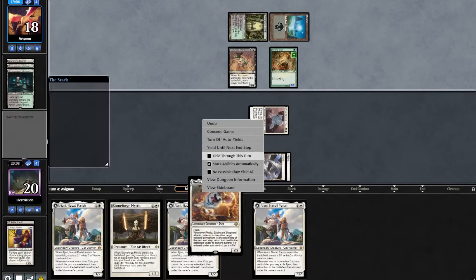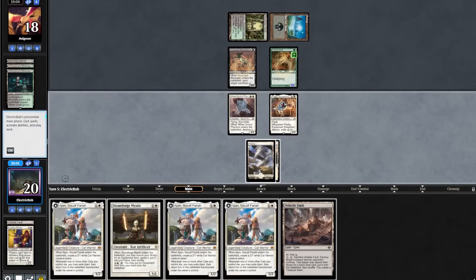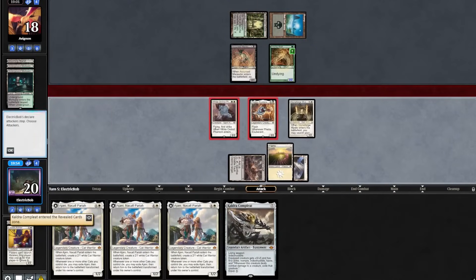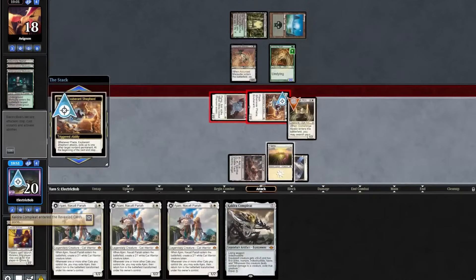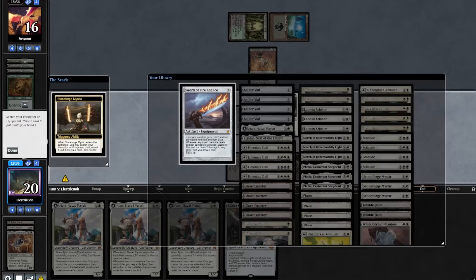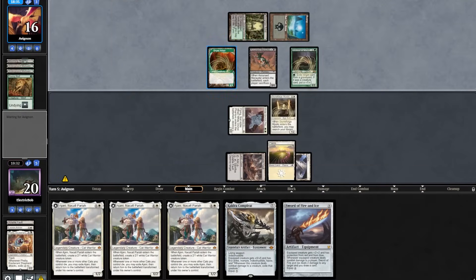We'll flash in our Filia. We found a Vault — play that out. Cast our Stoneforge Mystic, pick up a Cauldra. Go to combat, attack in with the team, exile our Stoneforge. Opponent double-blocks, taking out their Young Wolf. Stoneforge re-enters and we'll pick up our Sophie. They cast a Scavenger News into a Dryad Arbor, then attack in for 2.